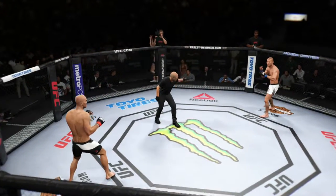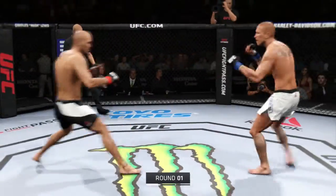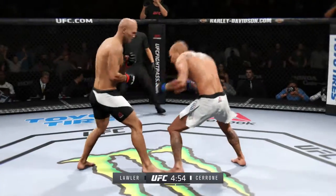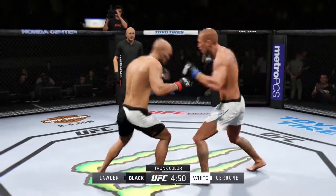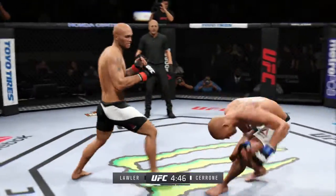Robbie Lawler. You ready? Donald Cerrone. And here we go. Fight scheduled for three five-minute rounds. White trunks for Cerrone, black trunks for Lawler. Donald Cerrone is one of the best Muay Thai strikers in MMA, and he is particularly good at knee strikes.